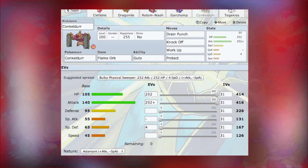We've got a Conkeldurr here, which I've never really used competitively. I used one in-game in Pokemon Black 2 and liked it, so I thought I'd try it out. We've got the ability Guts with a Flame Orb. Adamant Nature with max EVs in HP and Attack, boosted in Attack because of the nature, and a little bit in Special Defense. We've got Drain Punch to get health back, Knock Off for those pesky items, Work Up for stat boosting, and Protect just in case.